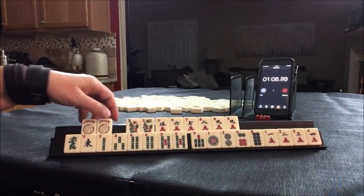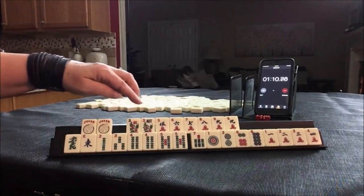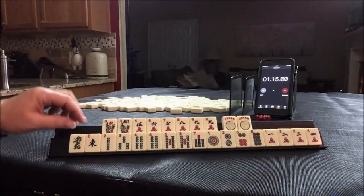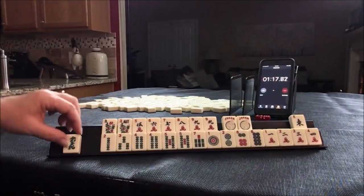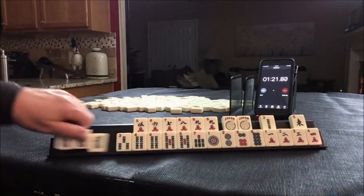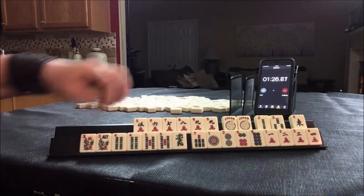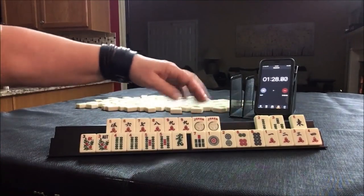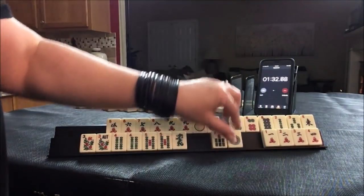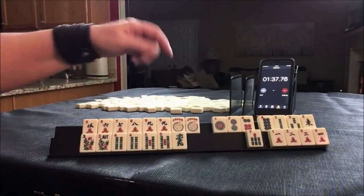5 through 9: 5, 6, 7, 8, 9. Maybe even play a pair hand there. I would probably get rid of the 4, 5. Maybe 4, 5 dragon, or 5 through 9. Wow, that's a lot of discards.